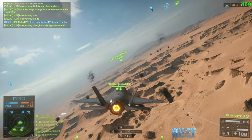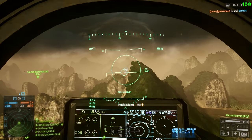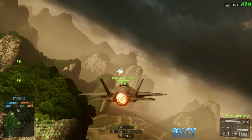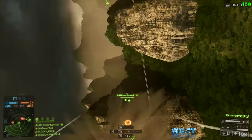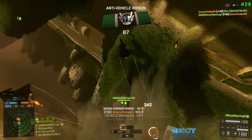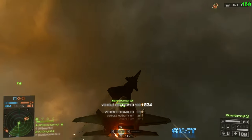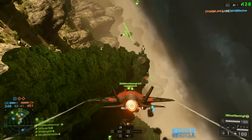Tip number two: choose your engagements wisely. Here's a good example of me doing exactly that. You can see on the air radar — which should already be your best friend as a jet pilot — that there are three jets incoming. I don't know where they're heading; maybe towards an objective, maybe all after the same enemy. In any case, I'm not going to engage the first guy I see. I'm going to wait until they all pass by and get on the six of the last guy. Those first two guys who pass in front of me aren't a threat because they're not behind me.